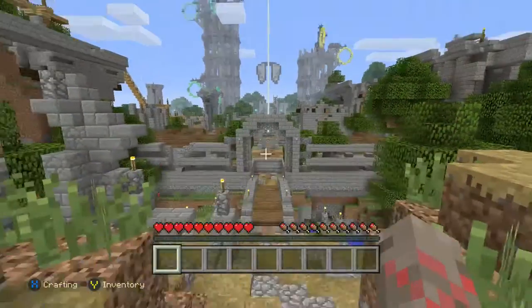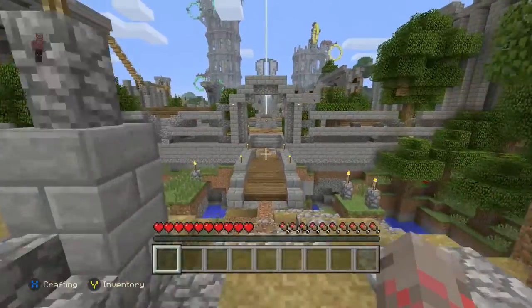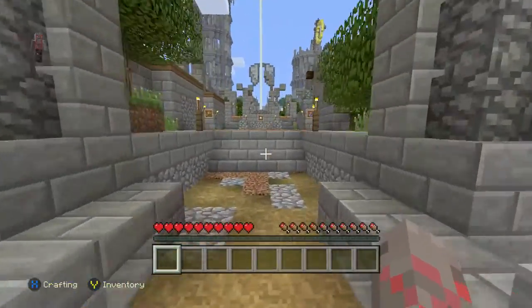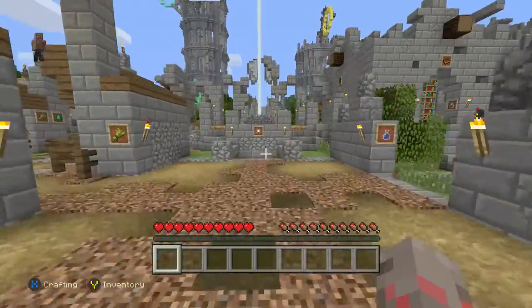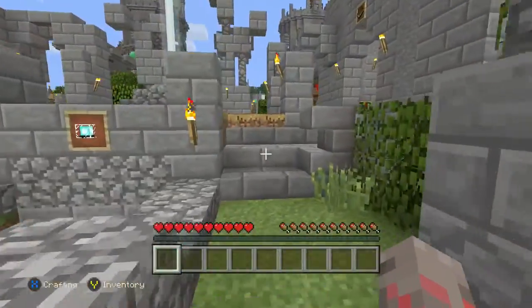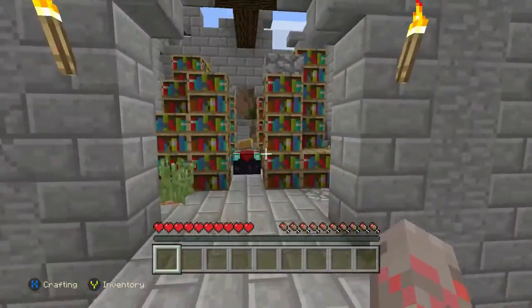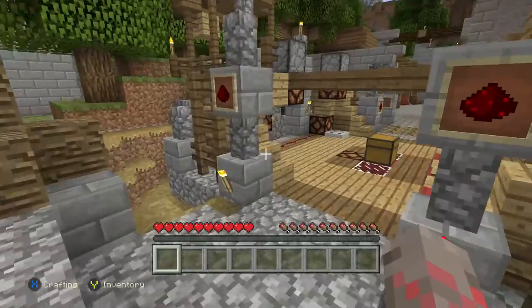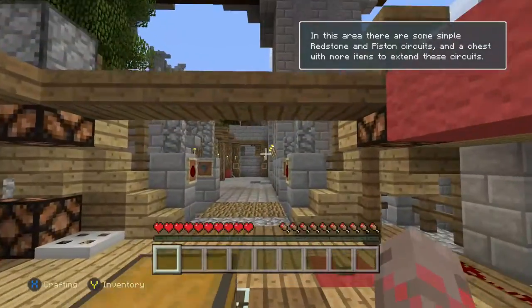So as you can see, I have loaded up the tutorial world, and what we're going to want to do is take an almost immediate right after we get to the beacon. Now, as you remember from before and in the previous video, I took a left there to go to the animal farm. You can see that's the enchanting room. We do not want to go over to the enchanting room. We want to head on over to this right-hand side here.